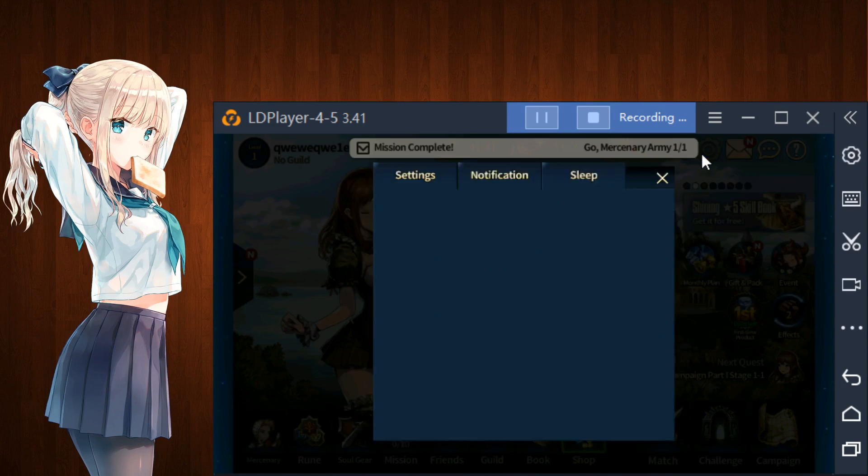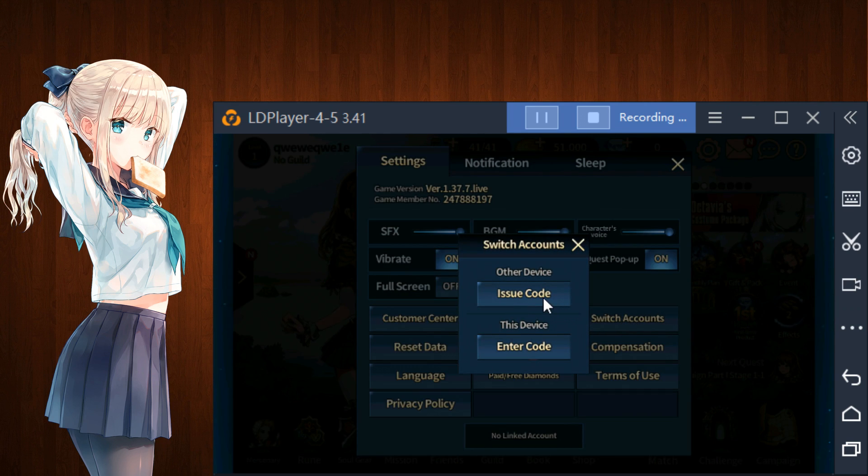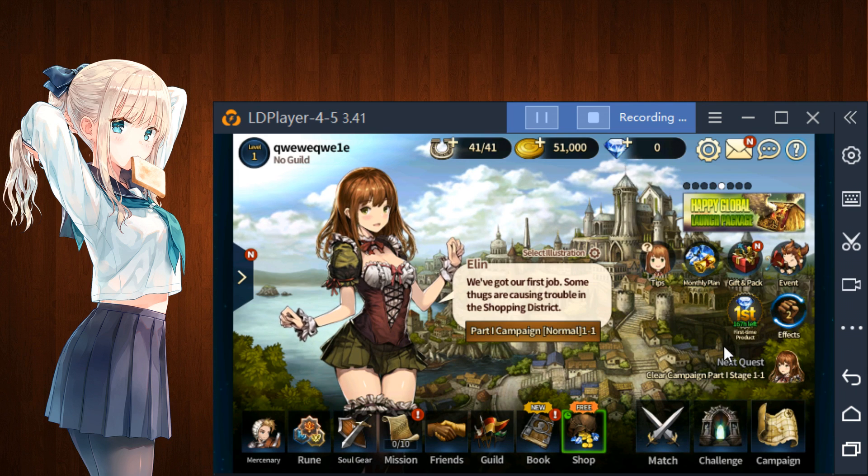Now you can see it's not a linked account. So at this point it's the same as the last guide — if you get a good roll, hit Switch Accounts and issue a code. Then on your phone, or on another instance logged into a Gmail account, hit Enter Code on that one and Issue Code on this one. If it's not an account you want, just hit Reset Data and reset it. That's all you have to do.